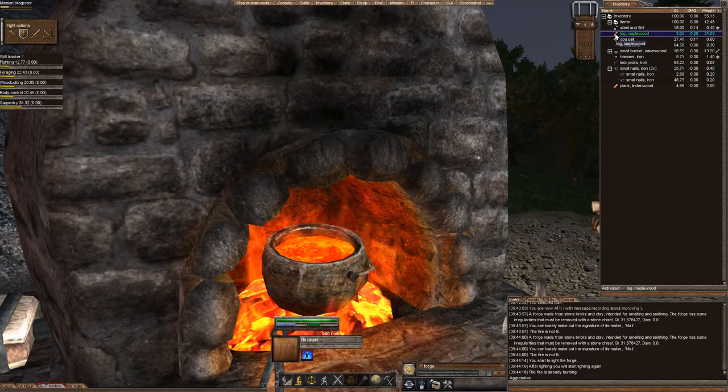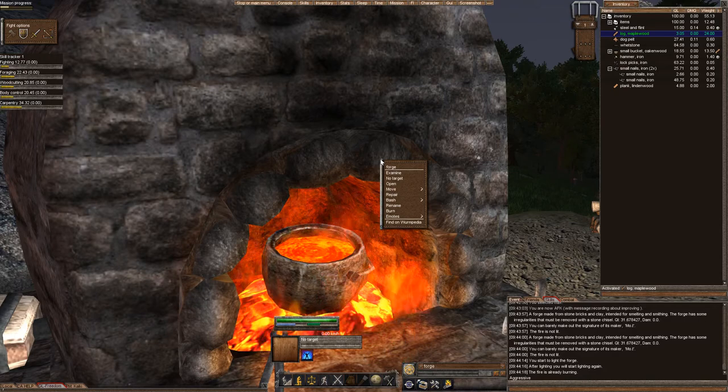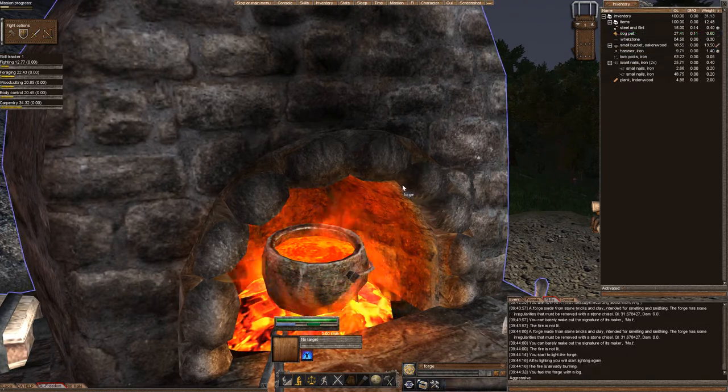I'm going to go ahead and add a log so the fire burns longer. You can click the forge and click the quick start icon, or right-click after you've activated your log and select burn. That's going to allow my forge to burn for about 15 to 20 minutes.